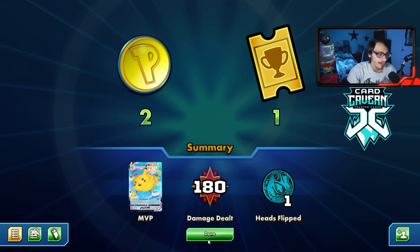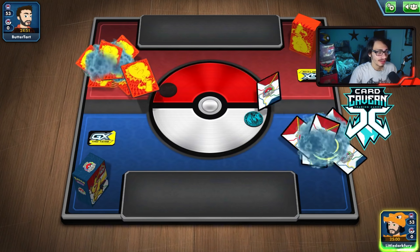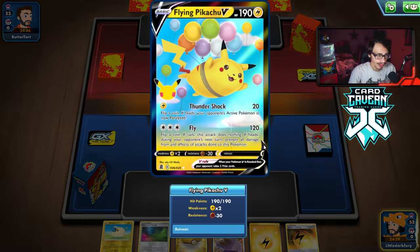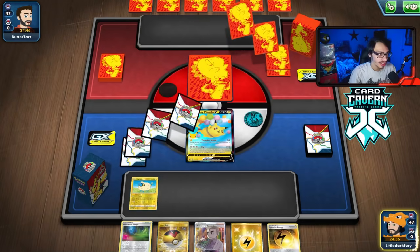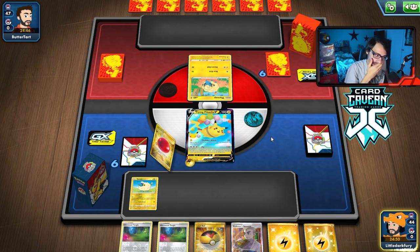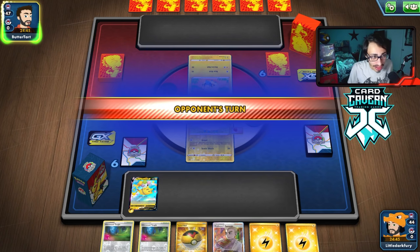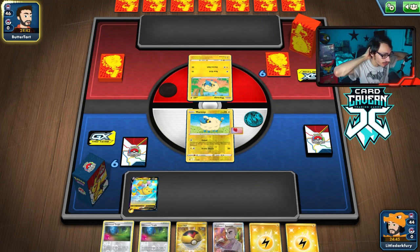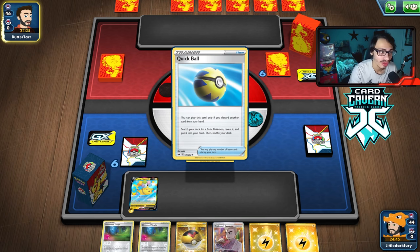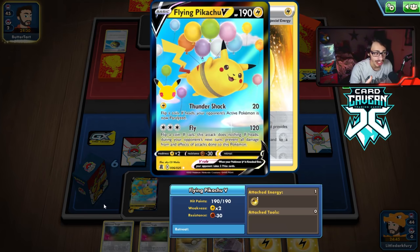Here we go — we lost the coin flip so opponent goes second. Pretty good starting hand though — potentially a turn-one Pikachu if all goes well. We open with Flying Pikachu, free retreat cost. We see what we're playing against — another Flaaffy deck! Balloon the Mareep and pass. Next turn we should have the turn-one Fly which is really good, as long as we don't get Marnied. It's a Lightning deck — a battle of the Pikachus!